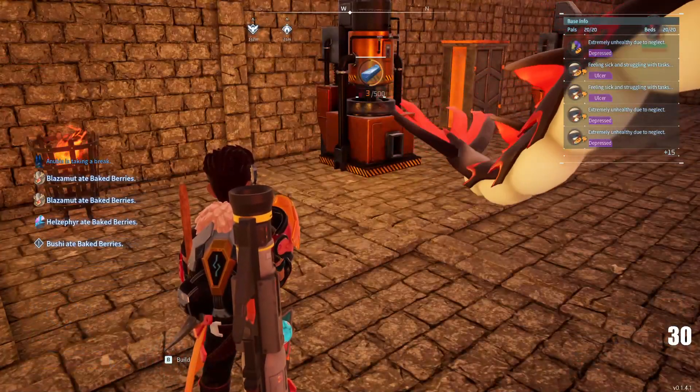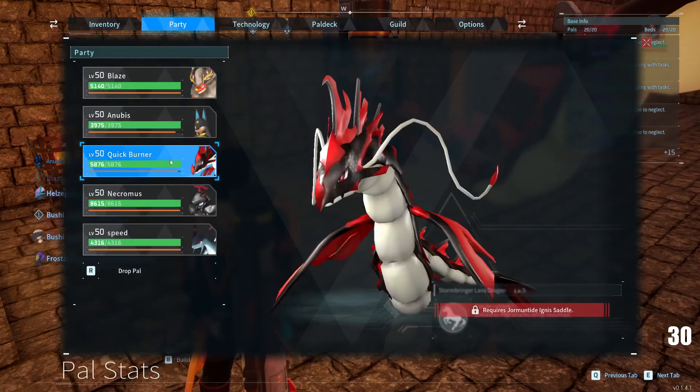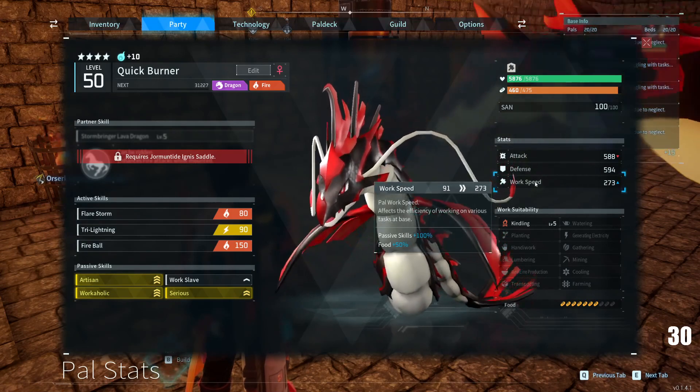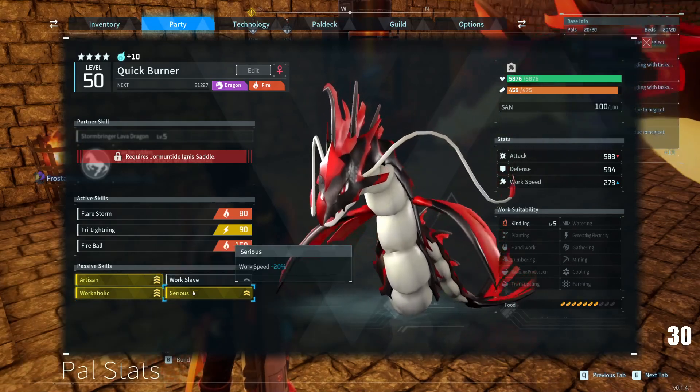Let's check the stats on this one. So quick burner — I fully upgraded him. He has level five kindling. Work speed is currently 273, which is 100% passive skills and 50% food. The passives I'm running are artisan, work slave, workaholic, and serious.